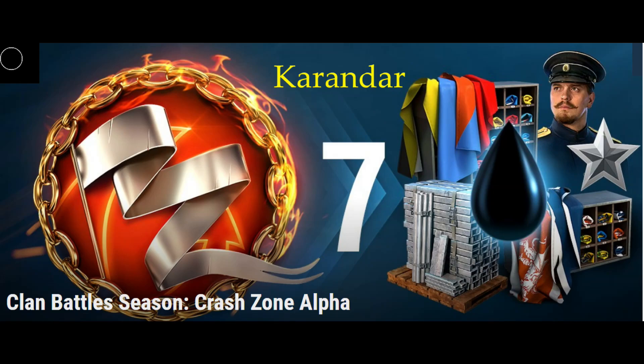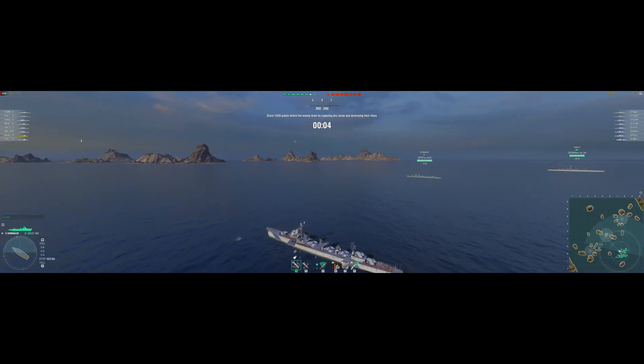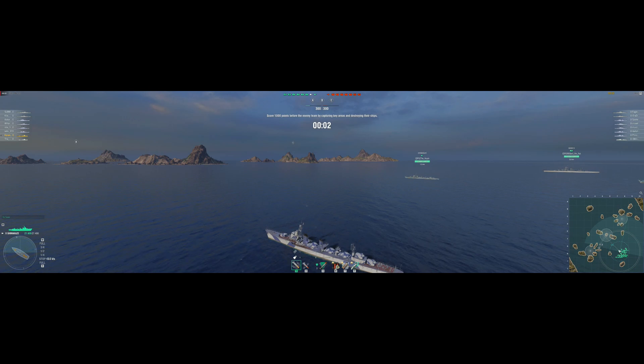Today we're going to talk about clan battles season 7 Crash Zone Alpha. This battle is being fought on Shards in an 8v8 format, tier 10 ships with two BBs allowed and no carriers.